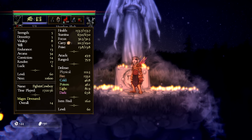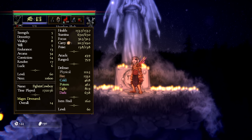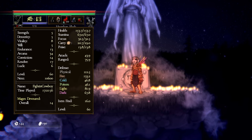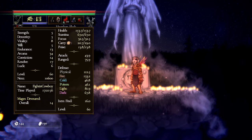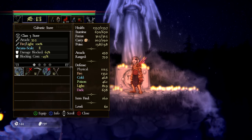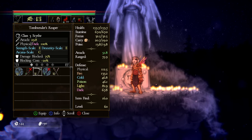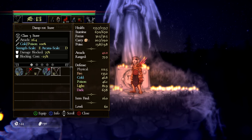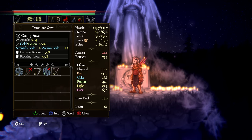A few are straightforward: every point of vitality increases health, every point of will increases stance, every point of endurance increases total carry weight, and every point of resolve increases focus. All other stats — strength, dexterity, arcana, conviction, and luck — are scaling stats that you can see reflected on your weapons. For example, one weapon has arcana scaling of E, another gets E in dex and D in arcana, another is E strength, E dex, and C in arcana. Keep the scaling in mind as you pick stats.